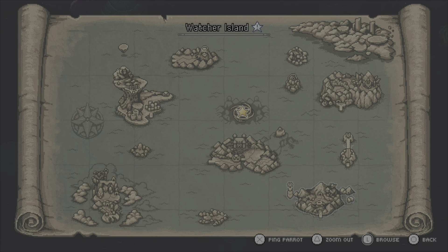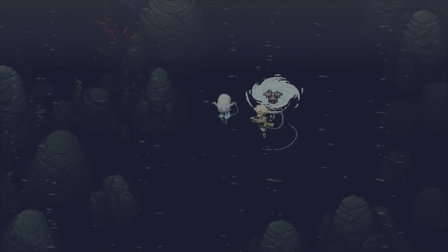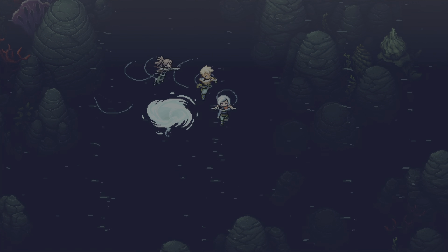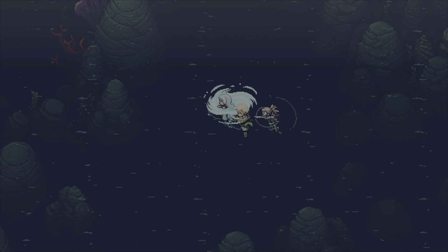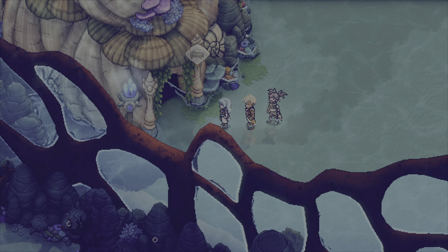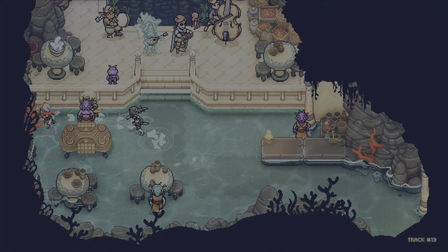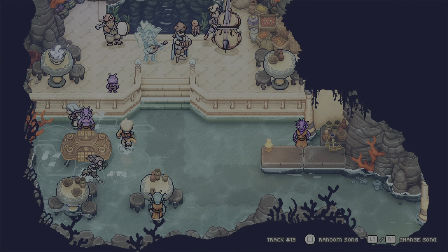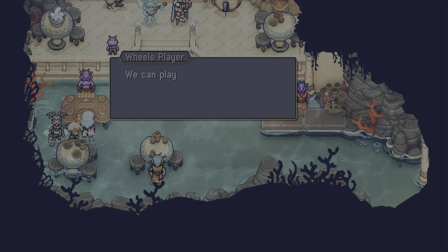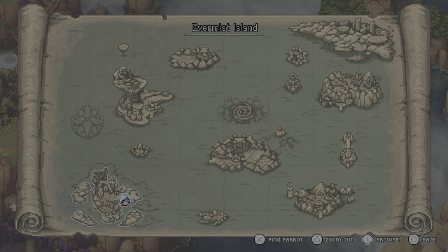Beat Yolanda, do your thing, and move on to the next place. Now remember — for this next one you need to advance in the story so that you can actually go down these whirlpools. Once you get down there, you can come down to this little place and that's when you can actually face this guy. Face him, then move on.